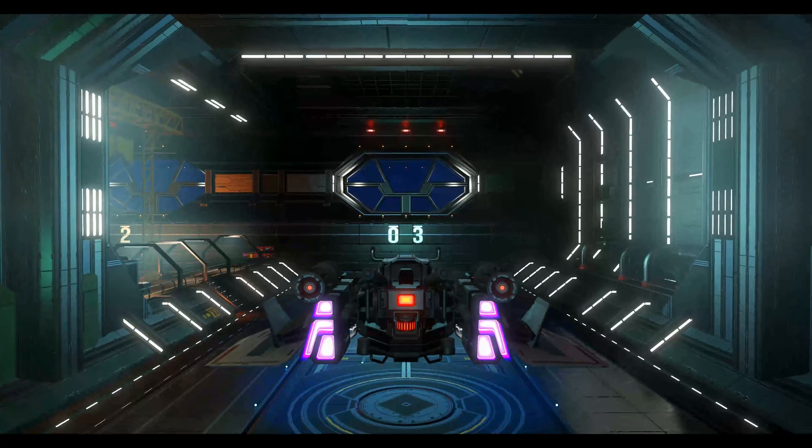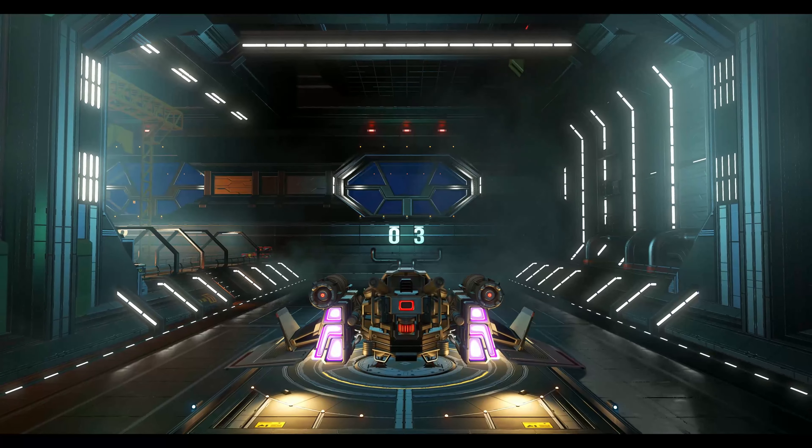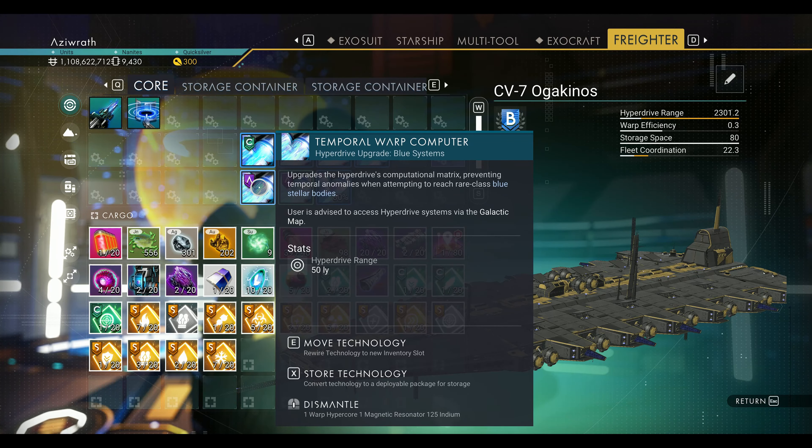What is going on, travelers! Something we've never really talked about in the series — exploration. Here are the basic things you're going to need: S-Class upgrades and freighter upgrades such as the Reality De-Threader and Temporal Warp Computer for traveling to blue systems.